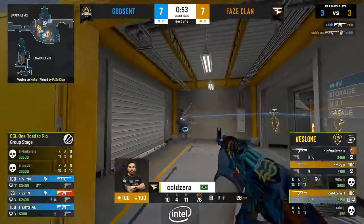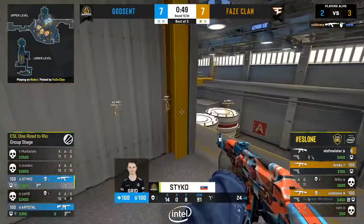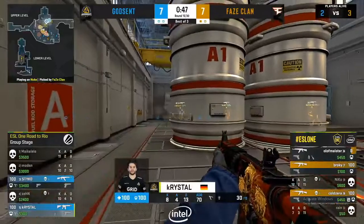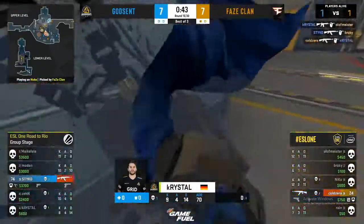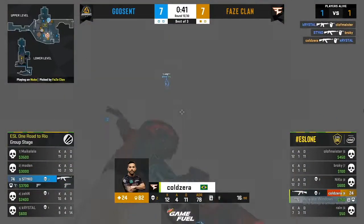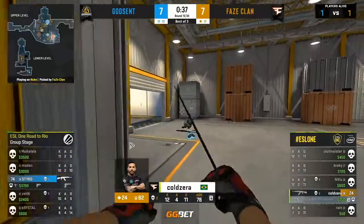Both players here for Godsend — it's a 2v3 all-out brawl for A, and it might go Godsend's way unless Cold has something to say. With 30 seconds left on the clock and the bomb on his back, Cold still has a chance in this round.